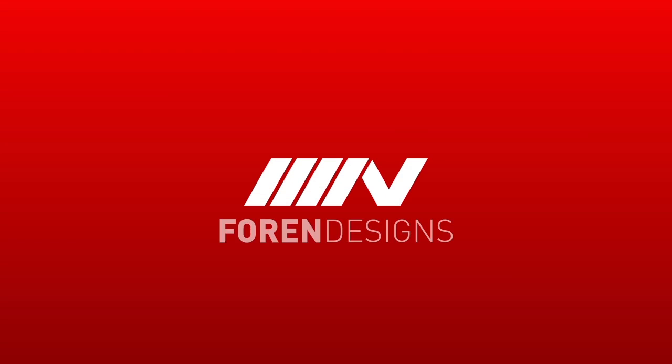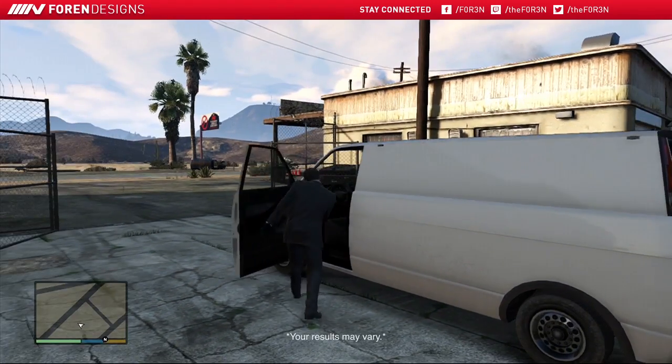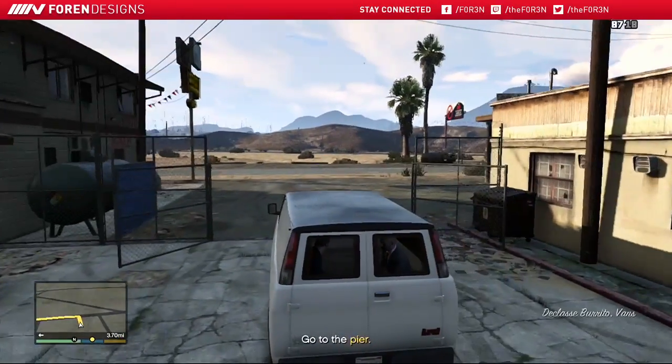Hello everybody and welcome to the Grand Theft Auto 5 mission guide. In the mission The Paletto Score, you will play as a combination of all three characters in order to complete the heist.